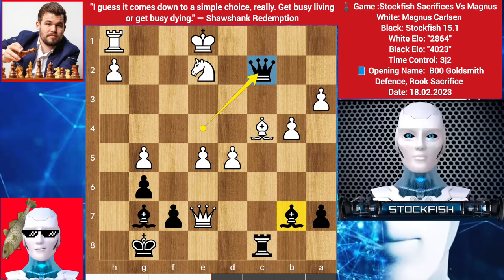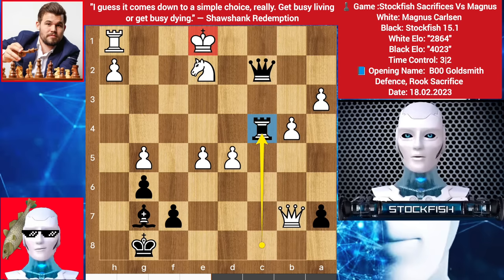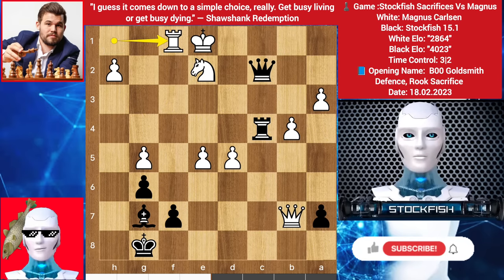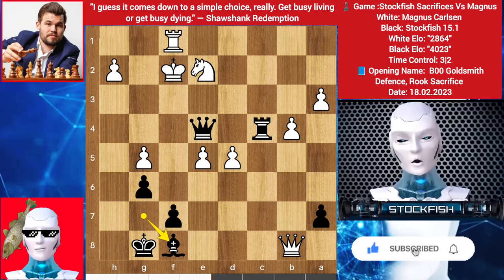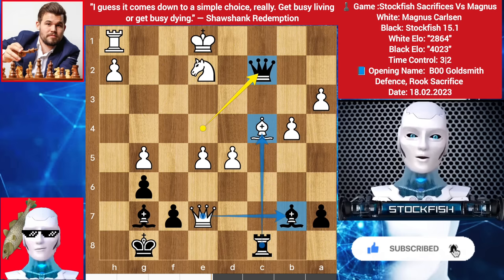Now I am threatening rook takes bishop, and you should not take the bishop. For example, if you take the bishop, then rook takes c4 — the king will face some terrible checks. So rook comes to umbrella the king. Queen check, king ups, queen back to e4, threatening the pawn with bishop. Queen b8 check, bishop blocks, and the game will continue like this. In this position, Magnus played rook to f1 to target this pawn.